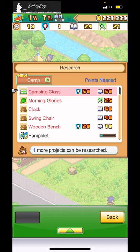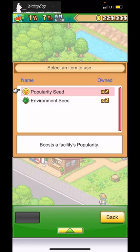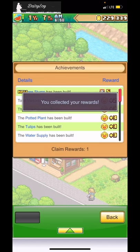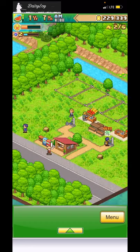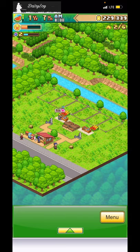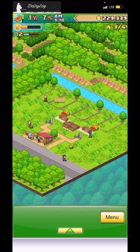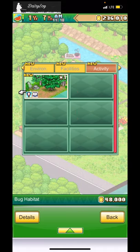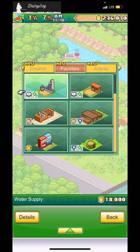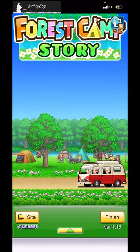New research projects unlocked — wooden bench, but I don't care about that right now. I haven't gotten the rabbit pamphlet yet. Let me check achievements and build the ice cream stand right here — beautiful. Wait, I just noticed my screen recording crashed.